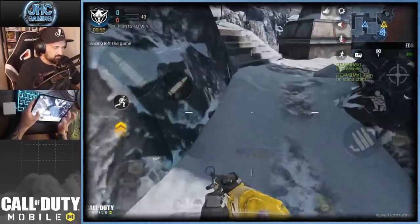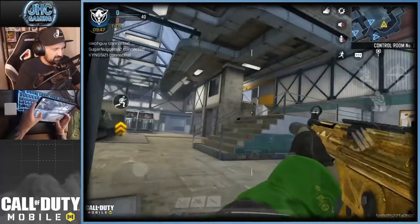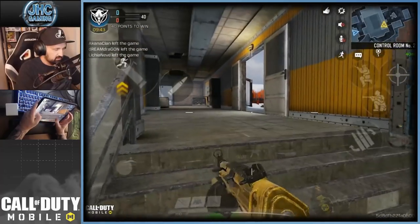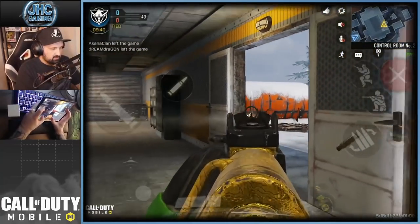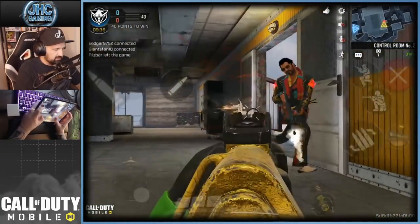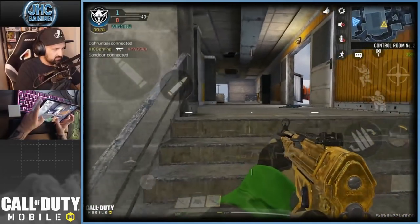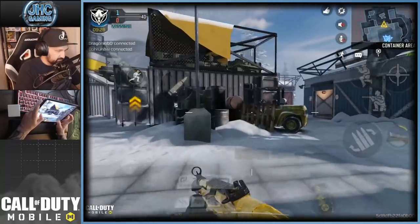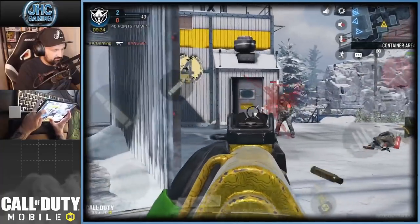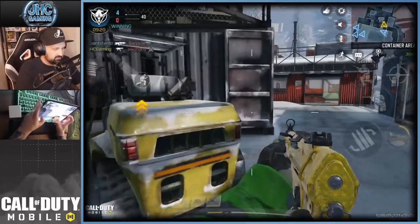Turn on voice chat — I think it's pretty standard, like it doesn't have its own unique voice. Oh crap, how did they — oh my god, how did they take so long to get there? Looks like my teammates are all in the back and the enemy team didn't move forward. Oh my goodness, there's a guy in the smoke.